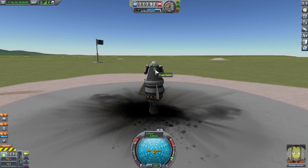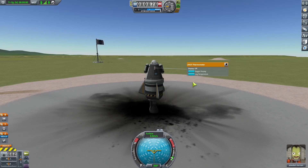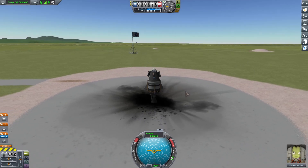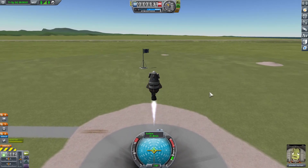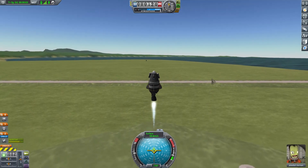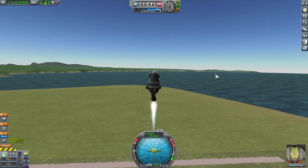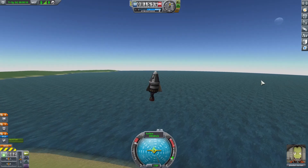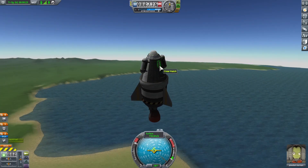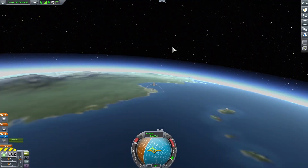Three, two, one — I need to put my throttle up first. Starting at minimum throttle, then a little more, then maximum throttle! Let's right-click the thermometer — log temperature, that's good. Let's see what our maximum altitude will be.